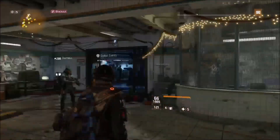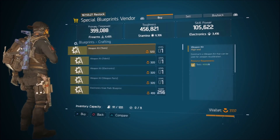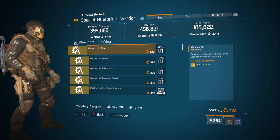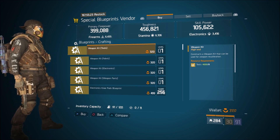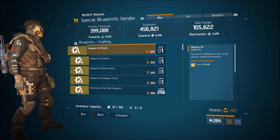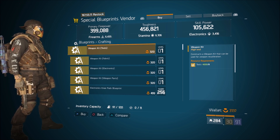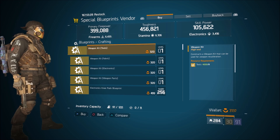Hey everybody, Afflicted Gamer here back with another Division video. It's Friday, it's time for the weekly vendor reset. I'll go from place to place, checkpoint to checkpoint, to find out what the best items are for sale this week in the Division to save you guys the time and trouble. If the video is helpful, drop it a like — it's very much appreciated. If you're new to the channel, consider subscribing for more Division content as I put these out every single Friday.